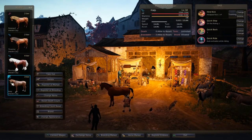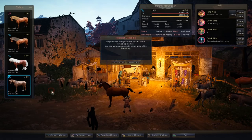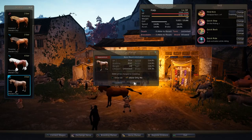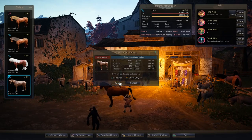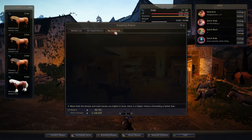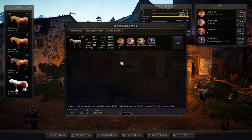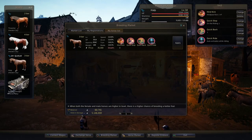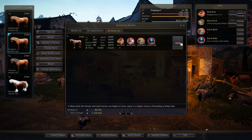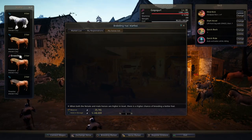After you get them to the desired level range, put them up on the breeding market. Select one of the horses you want to breed, click on Breeding Market, and make sure you put 'show me only.' After it's posted, go to My Registrations and you'll see your horse there. Highlight the horse you want to breed it with and hit Apply. The breeding process takes a couple of hours, so you'll have to be patient and do other things while they're breeding. When you're done, you'll get your foal from the breeding market — keep in mind it will be a full-grown horse and you still won't know the gender, so good luck with the name.